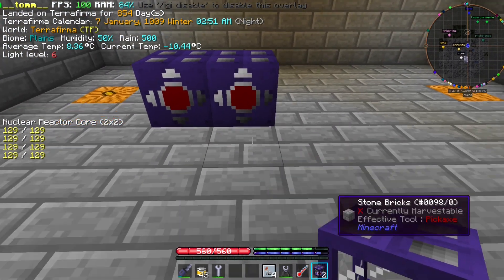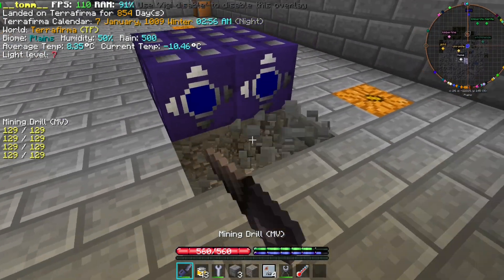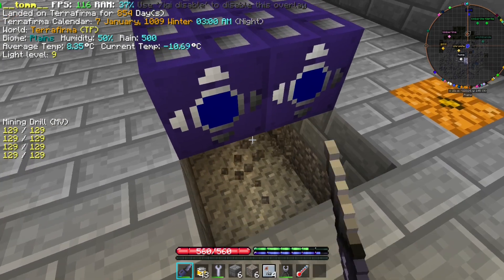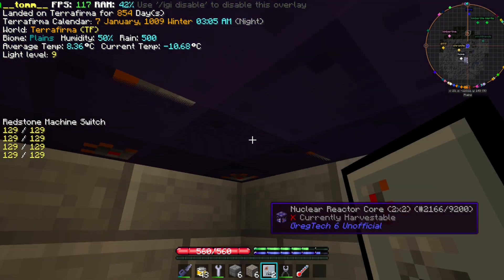We shall start by laying down our four reactor cores. Then, before doing anything else, we make a way to reach the bottom face and put a redstone cover on them to make sure they won't start working too early.